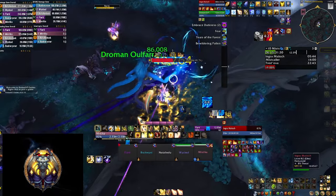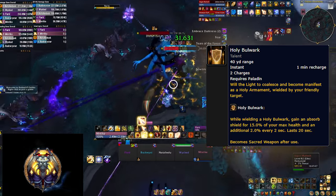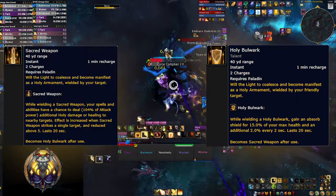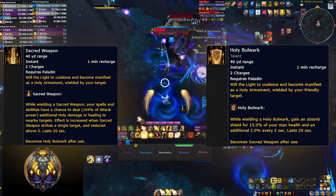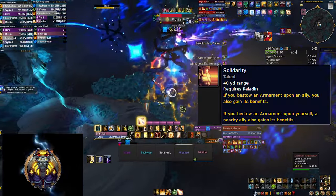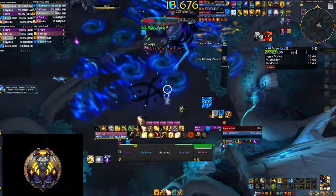A couple of things make the Lightsmith build shine. The first is the new ability added by the hero talents: Holy Bulwark — an absorb shield you apply to your target that keeps reapplying itself for a smaller amount. You have two charges with a one-minute cooldown, but once you press it, it turns into Sacred Weapon, which has a chance to do additional healing or damage based on your target's actions, and pressing it again turns it back into Holy Bulwark. This gets even better with the Solidarity talent, which duplicates both abilities so there's a version on yourself and on an ally when you cast them, essentially giving you double the value every time you press these buttons.